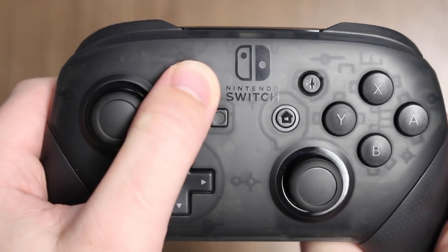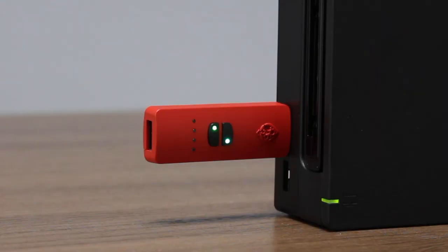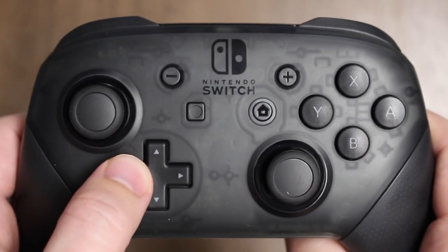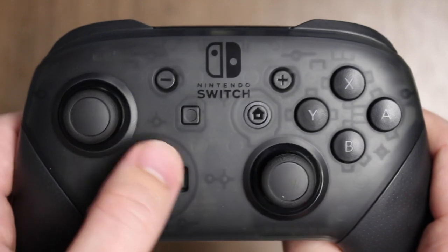Hold the minus button until the mode select LED turns white and then release. Press the following D-pad sequence: up, left, up, and right.